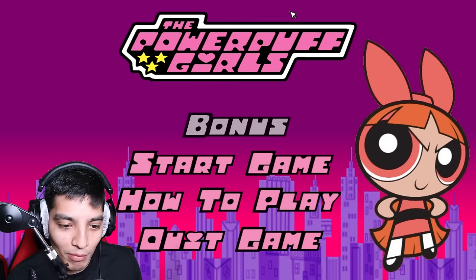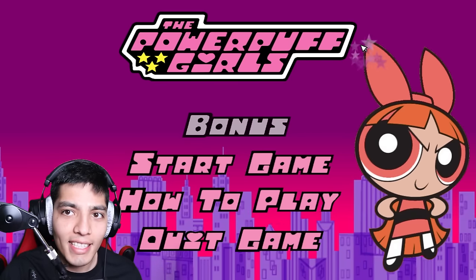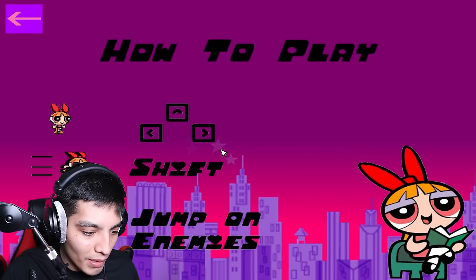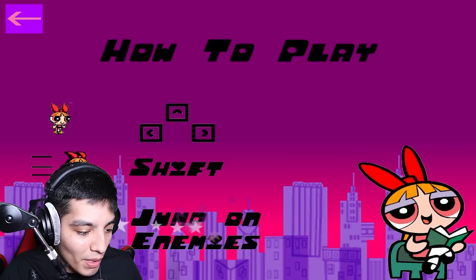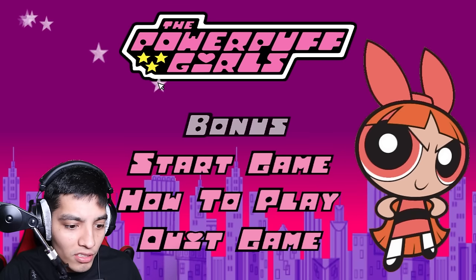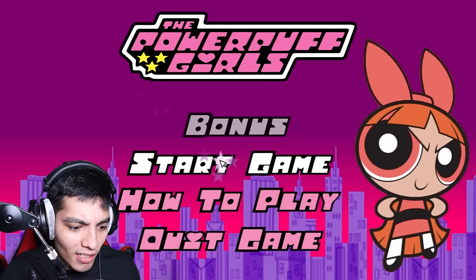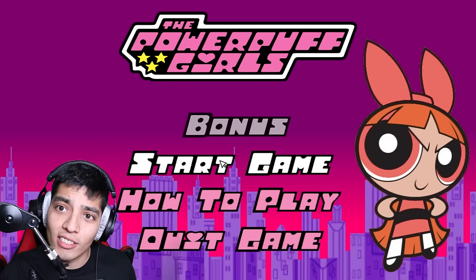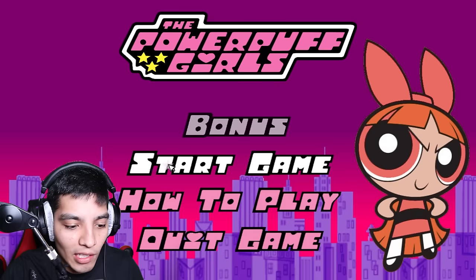I used to watch this as a child with my sisters. I am the youngest sibling out of my other two sisters. Alright, so it's an EXE game, as you can see. Let's see the controls. Okay, shift to jump, shift to dash. So you can dash on this game, jump on enemies. We might have to fight some monsters here. And make sure to smash like to defeat Professor Mojo Jojo! Mojo Jojo! Alright, start game.